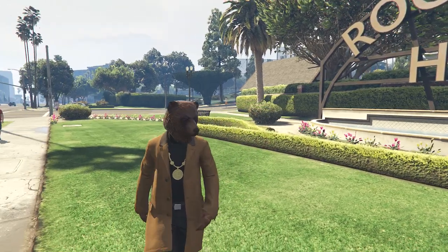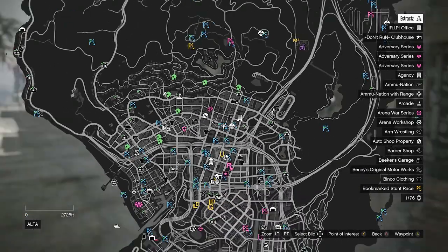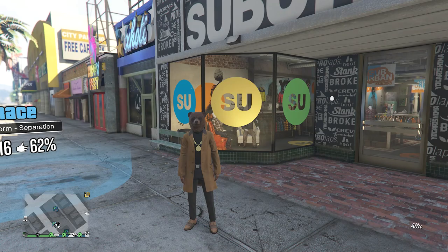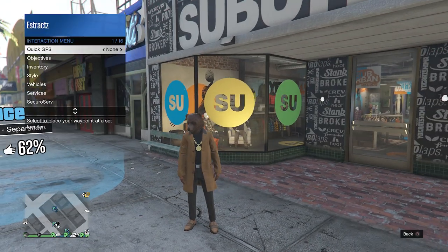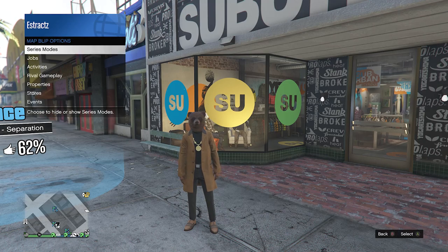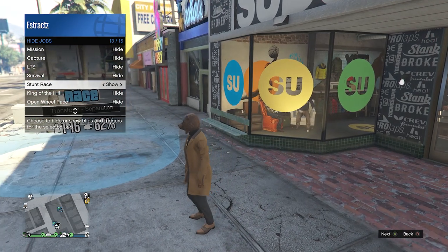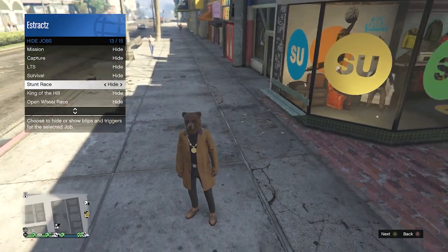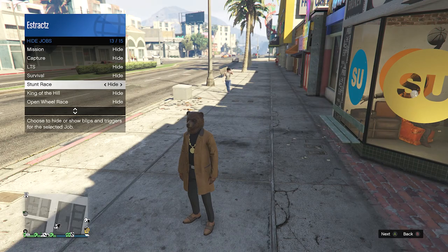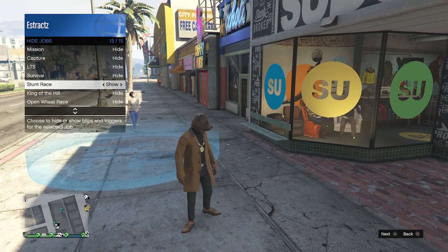For the first part of this outfit, you're going to want to head over to this clothing store because we're going to be using the job right in front of it. Whenever you do get here, if you guys don't have this race job, pull up your interaction menu, scroll down until you find the map blimp options, click on map blimp options, go to jobs, click on jobs, scroll down to the bottom until you find stunt race. Hit right on the d-pad, and if it says show, hit right on the d-pad once again and you'll see it does say show and it shows up on the map.